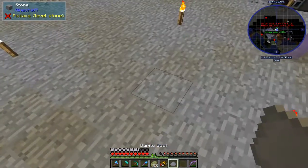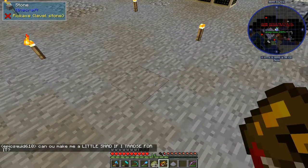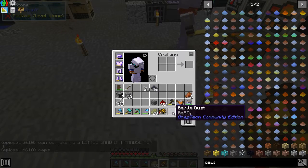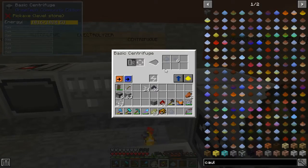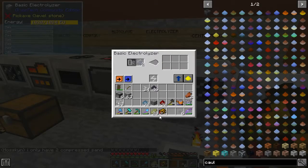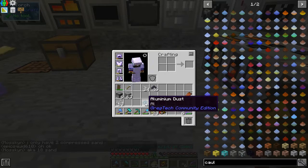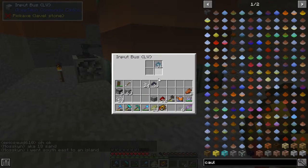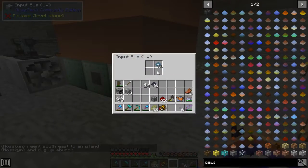So why don't we have barite dust? Barium dust. How do we get barium? For cereal. You want this aluminum dust over here in the blast furnace? Not right now because I don't have it powered.